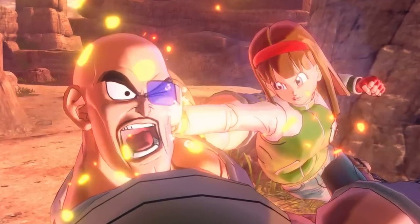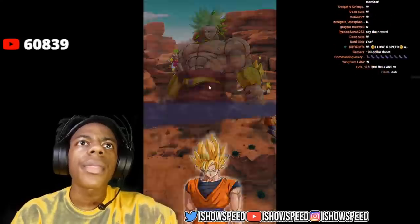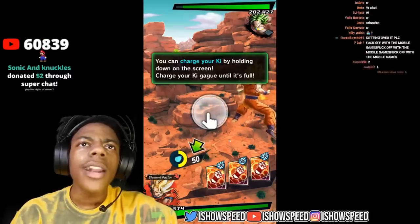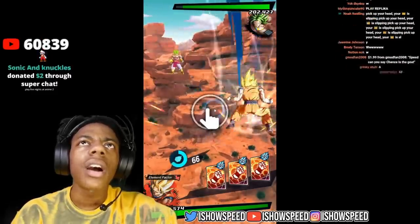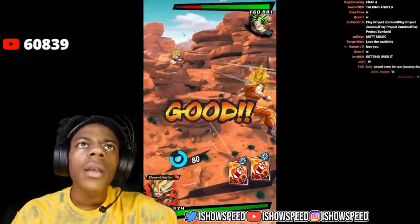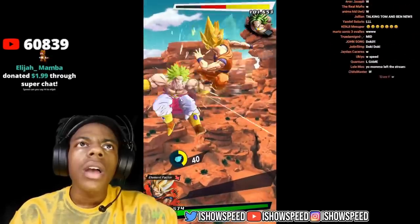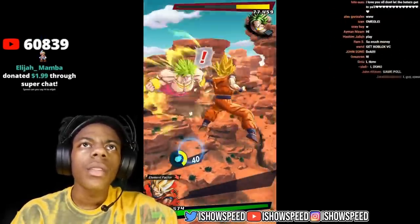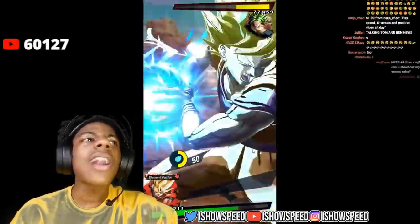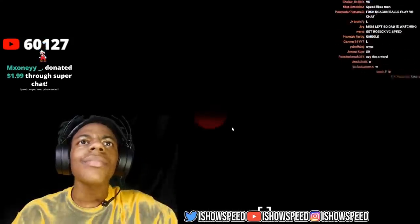Speed, one of YouTube's biggest influences right now, actually did a livestream trying out Dragon Ball Legends. Sadly, because of Speed's personality and heavy requests to try other games, he did not manage to play further than the first 20 minutes. This is still great news, showing that out of all games in the world he chose Dragon Ball Legends. What if in an alternate universe Speed had gotten hooked — how big would our community become if this 14 million subscriber YouTuber became an official Legends YouTuber?